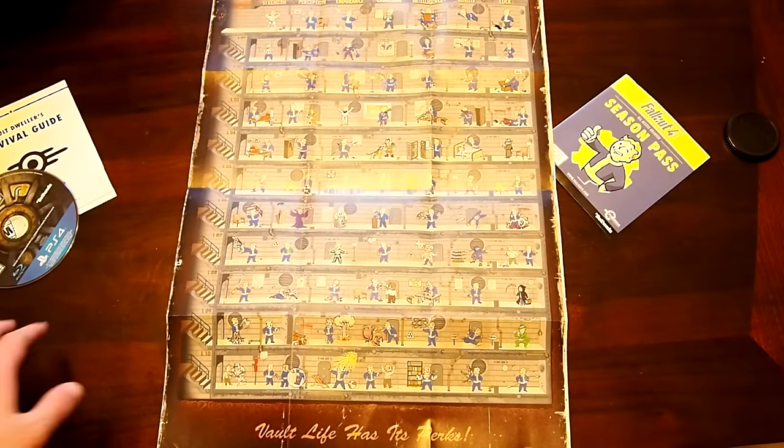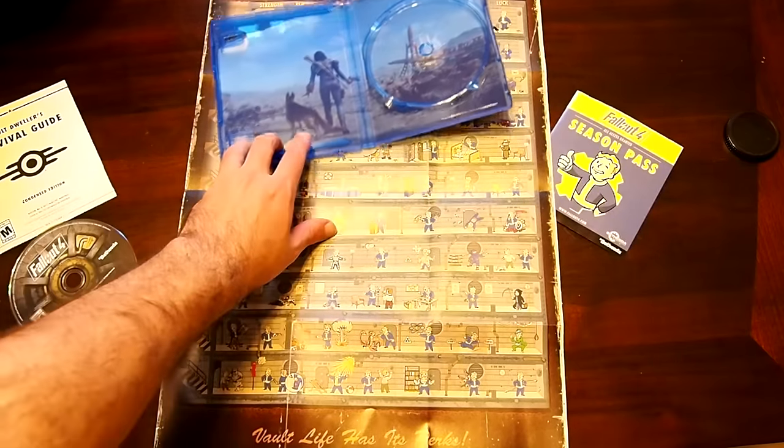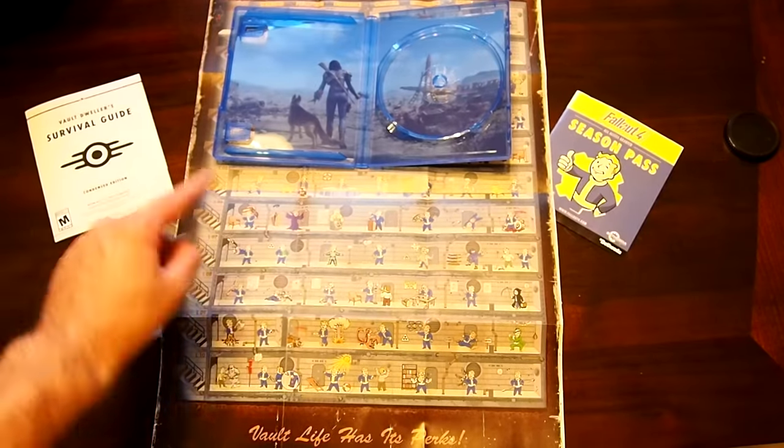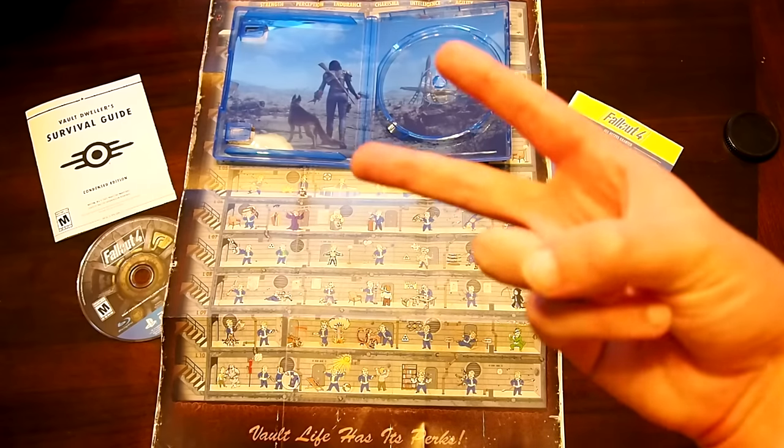So that's it. Thank you guys for watching. Here's everything that's in the game — obviously we got the case, the game, survival guide condensed version, season pass, and then a poster. So be looking forward to a ton of Fallout videos on my channel over the next week or so. Let me know in the comment section if you're going to be getting this game. And as always, it's your boy Saints fan — I'm out. Peace.